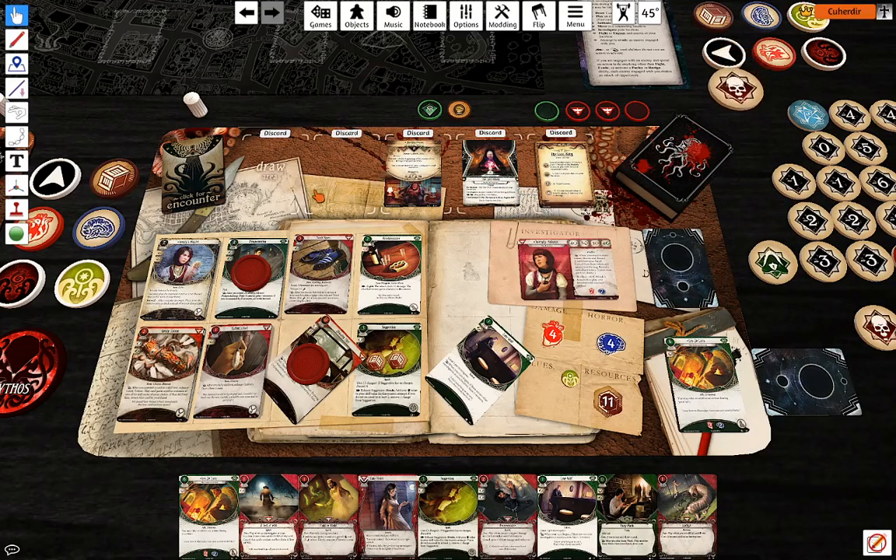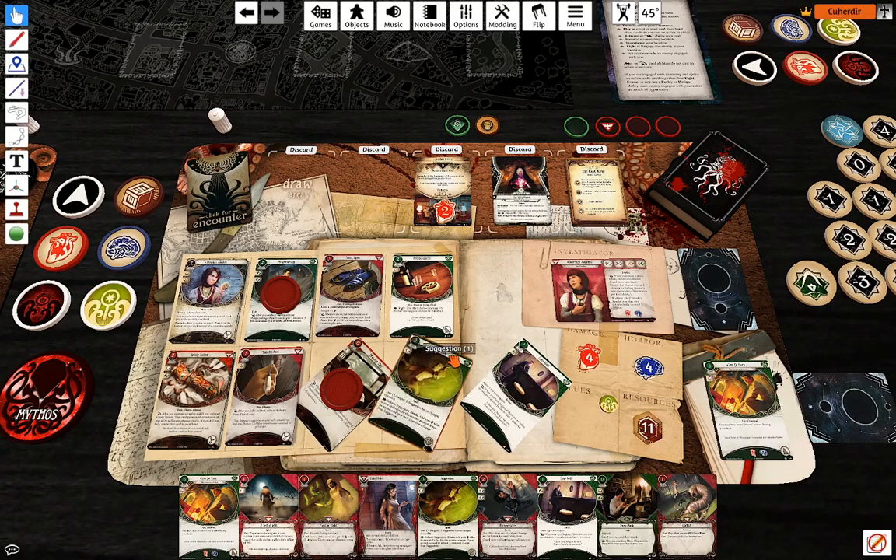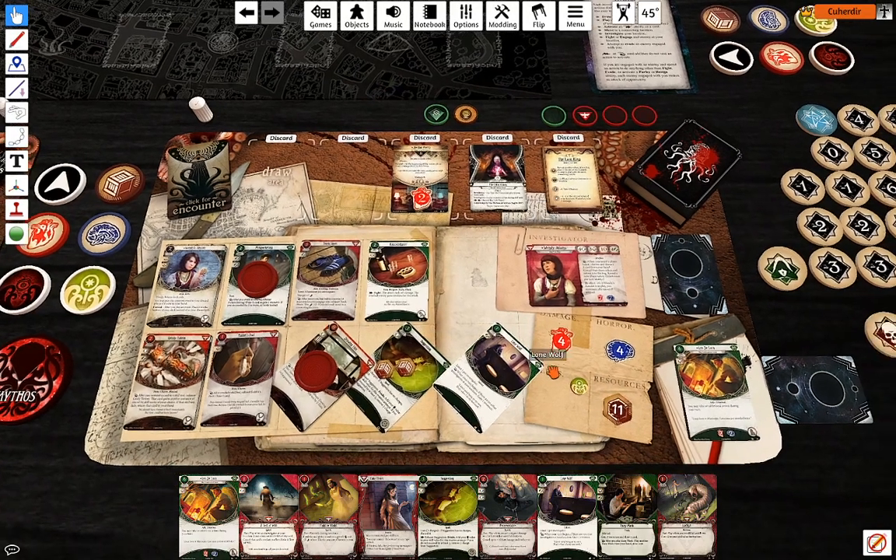So what I saw is an Elder Sign — two damage. My second action is going to be use Suggestion, eight against two.